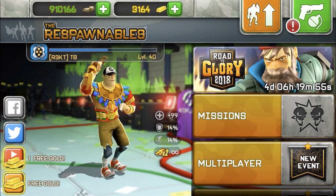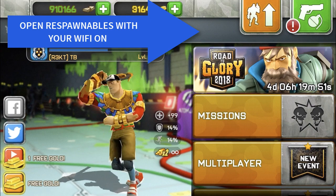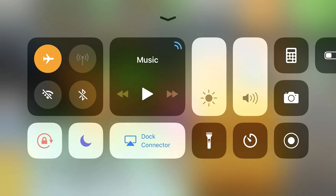Without further ado, let's get right into the glitch. What you want to do is open Respondables with your Wi-Fi on and be at the home screen where it shows the event and everything. Now you want to go to the Wi-Fi settings while you're on Respondables and just close your Wi-Fi. When you close your Wi-Fi, you want to exit the game — just press your home button, exit the game, then press again and go back into the game.